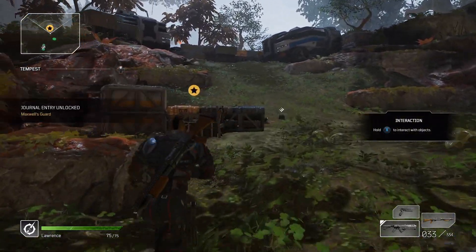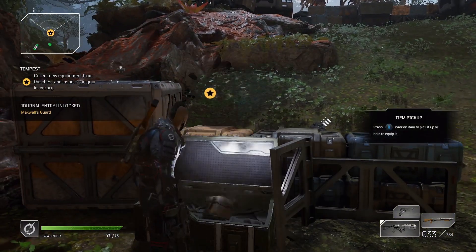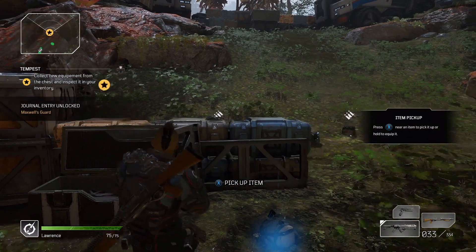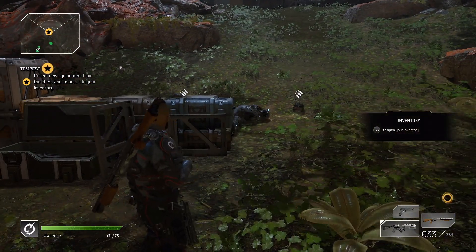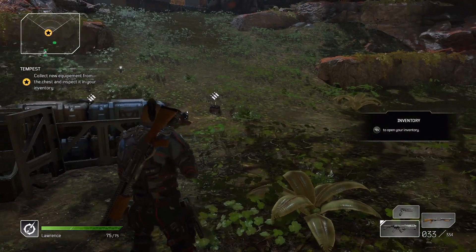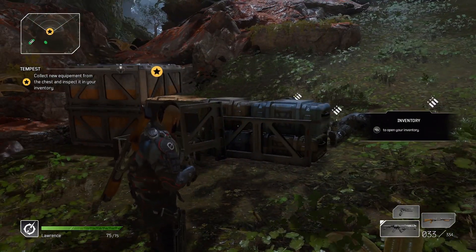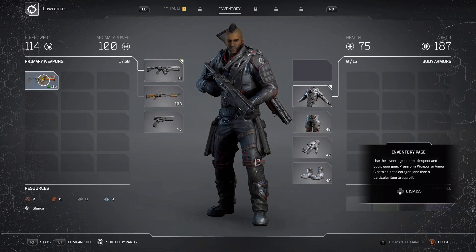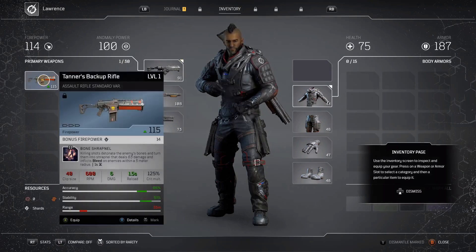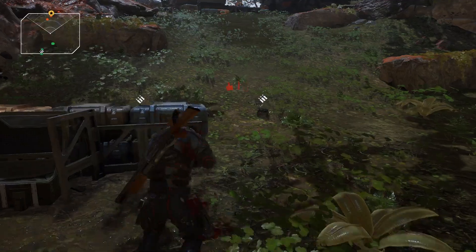We're gonna head over here and interact with this case and open it up and grab a new inventory item — press X to pick it up. Then it wants us to go into our inventory using the menu button, so we'll click that to open up our inventory. We're gonna select that new gun we just picked up — you should see it at the upper left, it's kind of golden, red, and white colored. Click on that and then hit B to get back into the game.